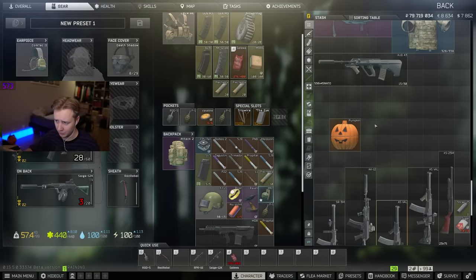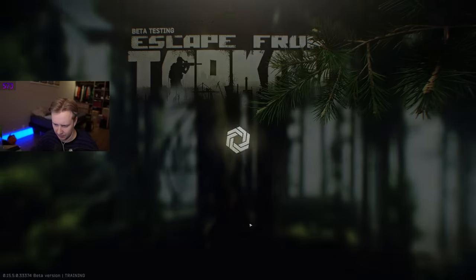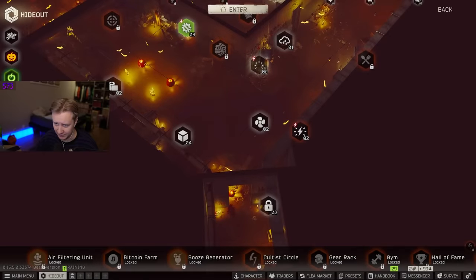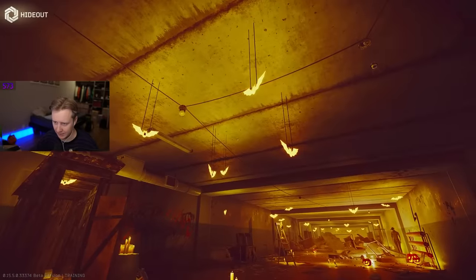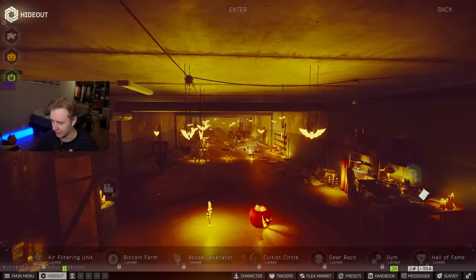The two Halloween things I'd love to mention: first of all, it's not really secret because BSG posted about it on their Telegram and maybe Twitter, but I'll let you know either way. If you go into your hideout, there will be some new Halloween decorations — you'll be able to see some pumpkins. You can turn them off if you really want to, but it gives an additional Halloween atmosphere and it looks kind of sick. There are also some bats — looks really nice in my opinion.